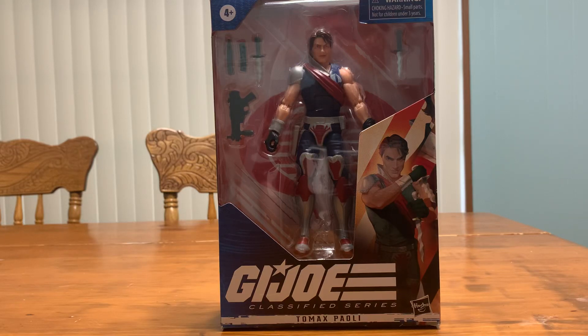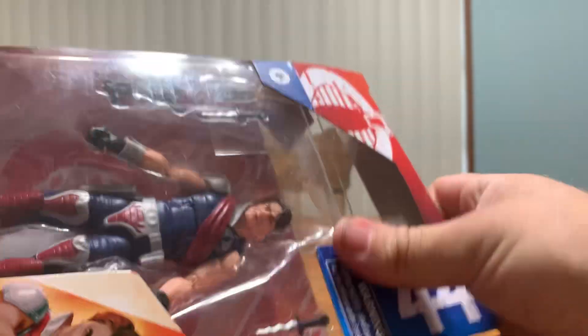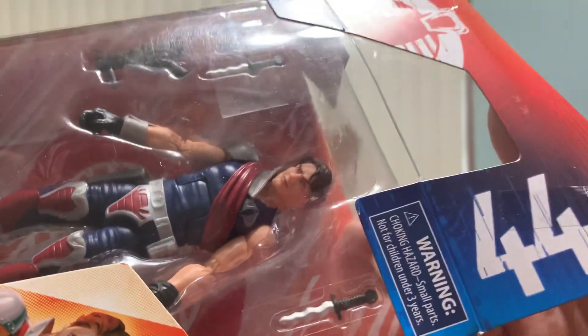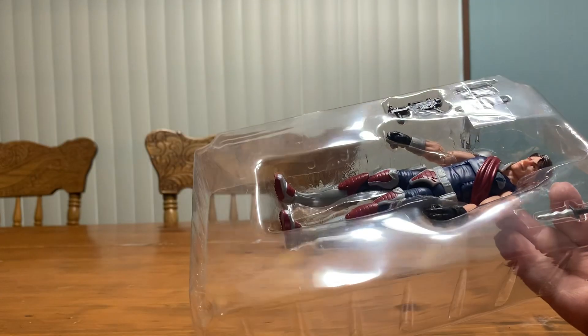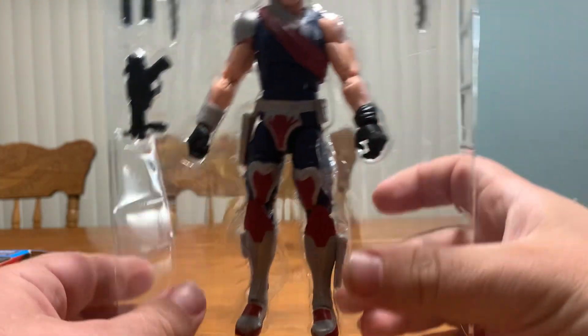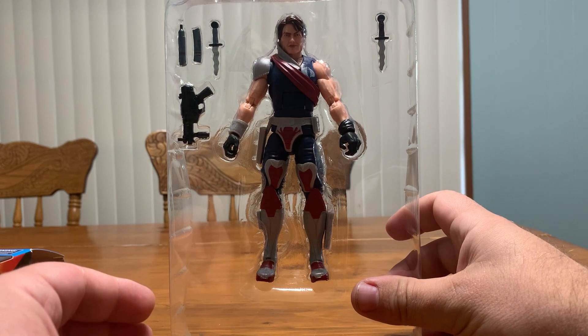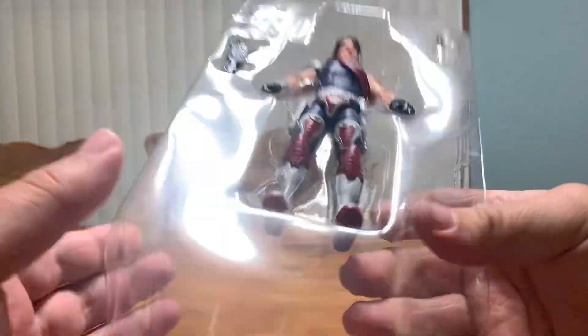Today we found another rare find in the wild. We found Tomax — went to a GameStop about an hour away, and I never expect them to have anything there, but this time they actually had some stuff. And let's open them up. They had a bunch of different ones there — they had Torpedo, Crimson Guard, a Cobra Officer, and the new Rock and Roll. They had a bunch of new ones.